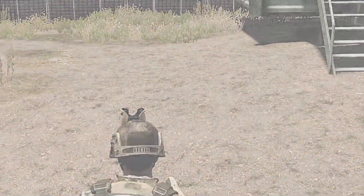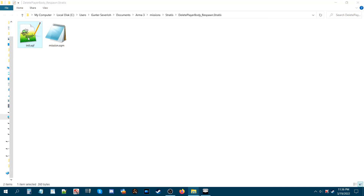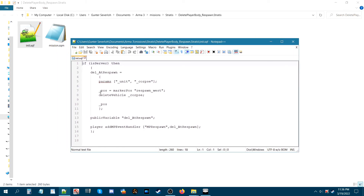We are in the mission folder and for this particular code all you need is an init.sqf. What's important is this part here: 'pos' is short for position, and it's set to the marker position 'respawn_west'.